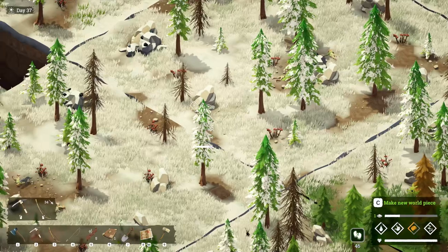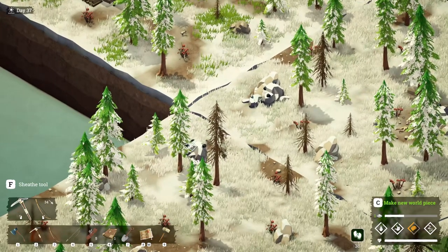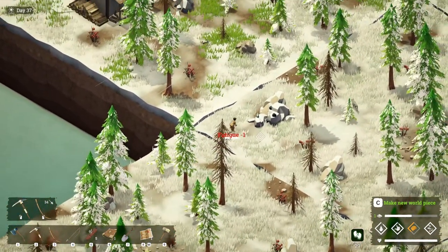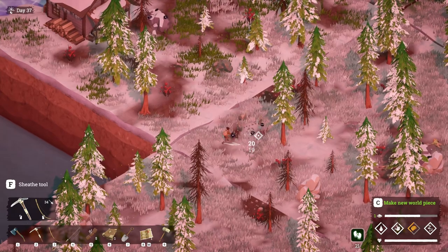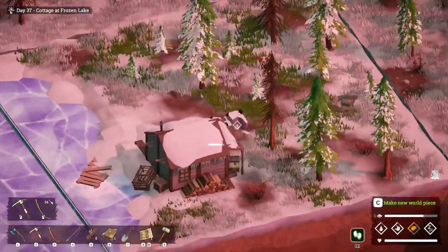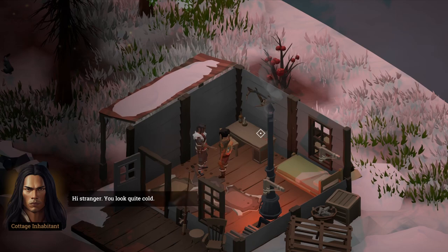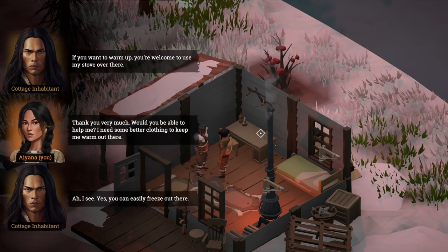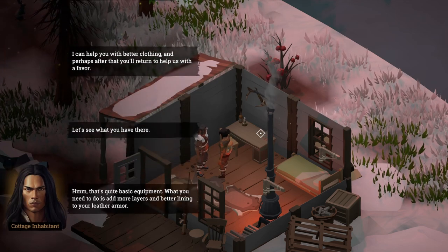What if I run around this way and avoid the wolves? I have all this rock and all this iron — now if I run into here, is there a way in? Yes, there's a door here. Nice stranger, you look quite cold. If you want to warm up you're welcome to use my stove over there. How do I make warm clothes? Yes, you can freeze easily out there — I can help you with better clothing and perhaps after that you can help us with a favor.